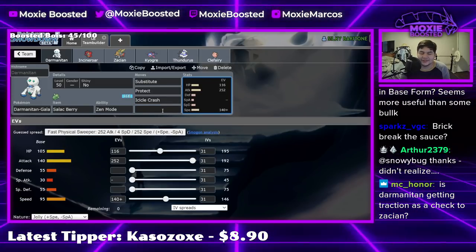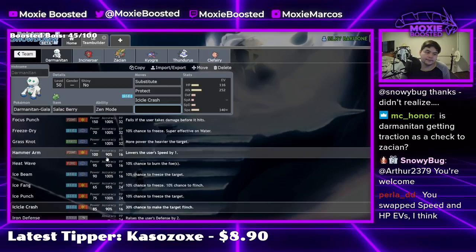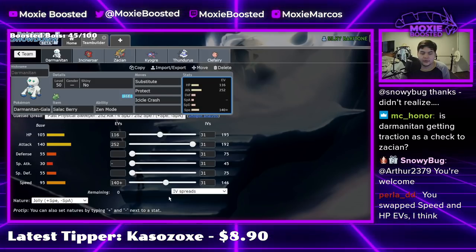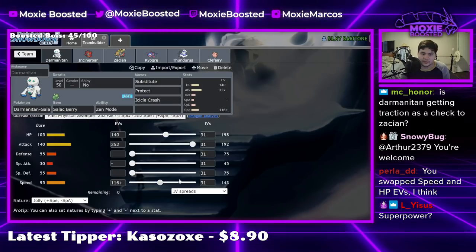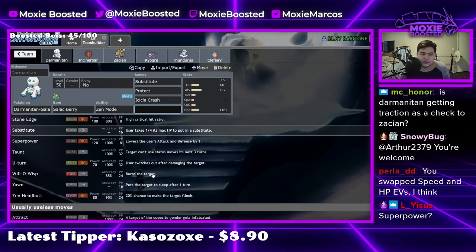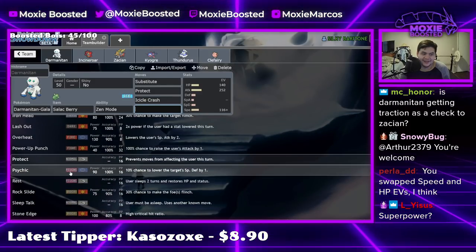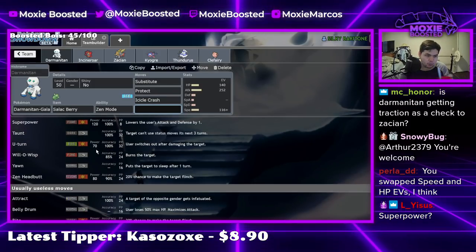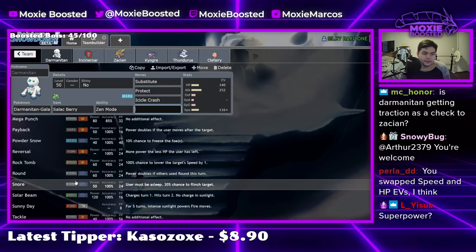Do I run Flare Blitz? I just don't think it's worth it unless I run a different berry. Someone suggested swapping Speed and HP EVs — oh yeah, nice catch, there we go. I could just run a Ground move. It's so funny that Darmanitan just gets Will-O-Wisp — like we could be running Will-O-Wisp Darmanitan. Why is that a thing? Yeah, I think I'm just gonna go Fire Punch.